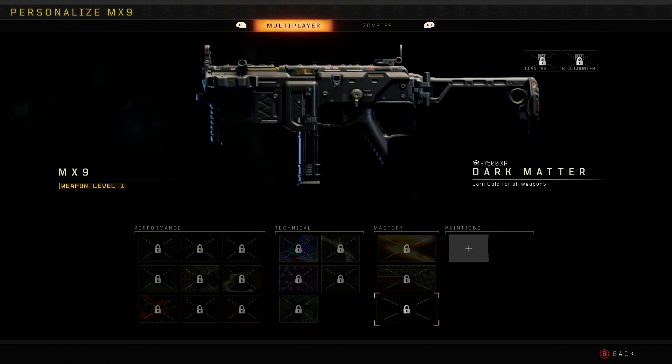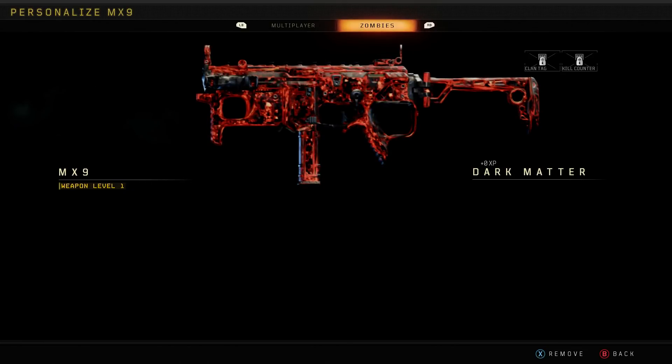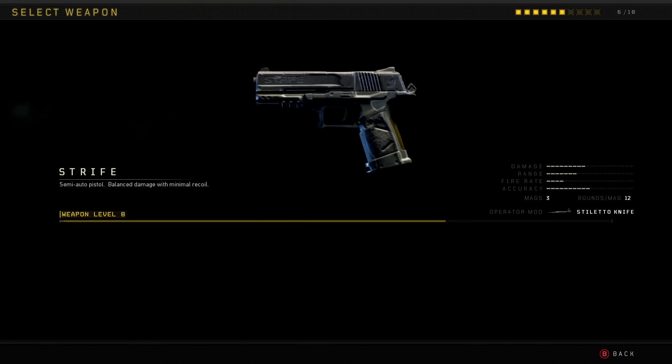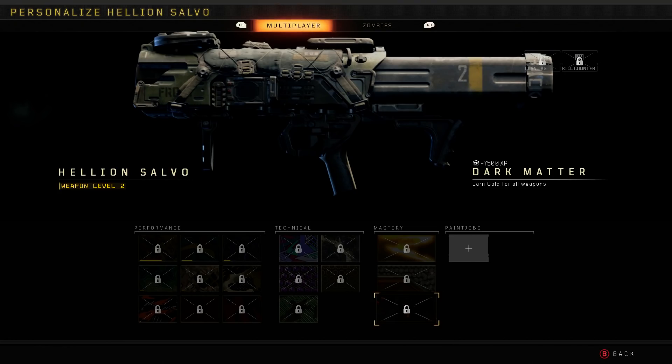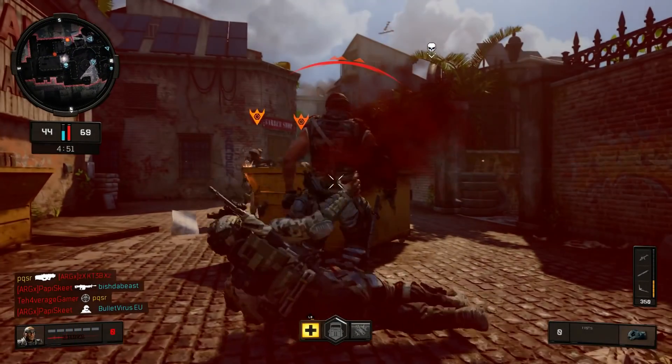I have a feeling this probably will not be around for too long because it seems like it's going to be a very simple patch, so make sure you go ahead and add Dark Matter to all of your guns whilst you can. Super easy glitch, can be done on any single gun that you want.